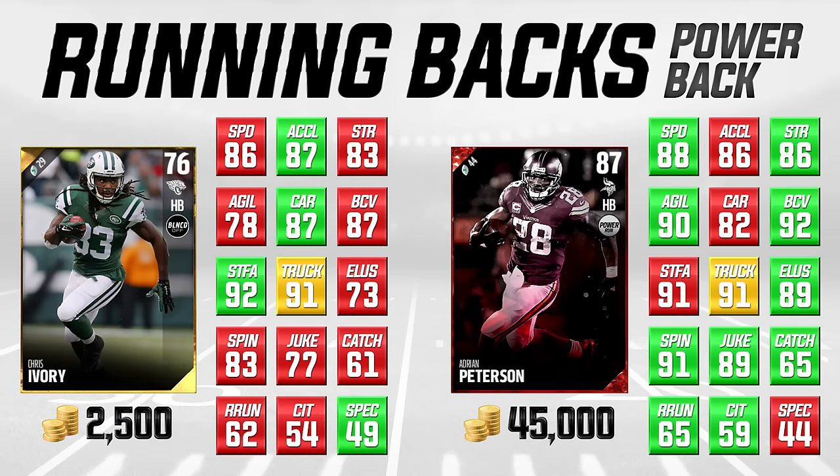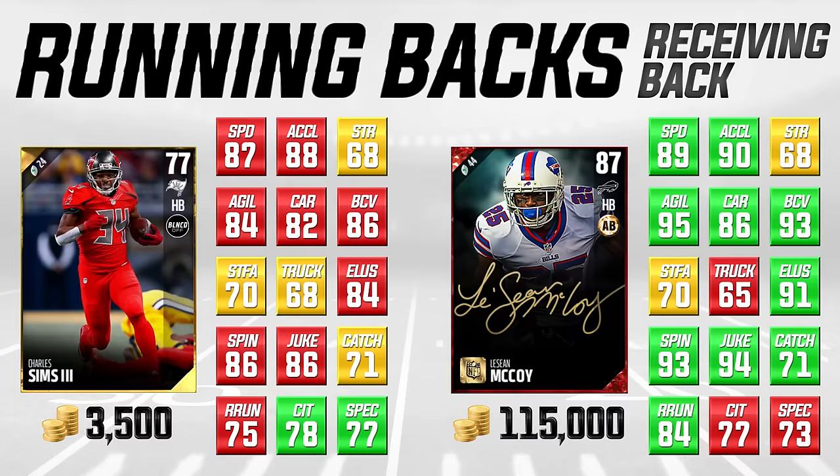Now let's move to the last category — running backs that can both run and catch. A lot of people pass 80% of the time in Madden, but this year I believe running the ball will be very relevant, at least before team of the week cards boost defensive players. That's why I like guys that can do both, and why I really like Charles Sims — the running back I'm using right now. He's 87 speed, 88 acceleration, a 77 overall gold going for about 3,500 coins, compared to LeSean McCoy's signature card at 115,000.